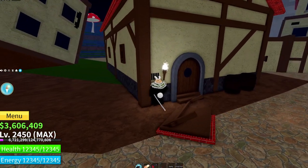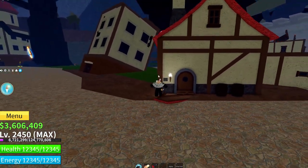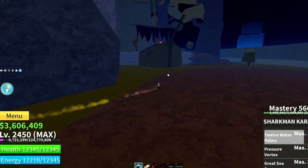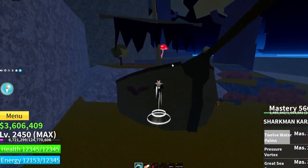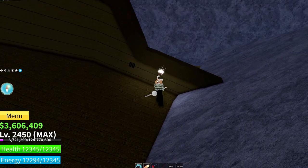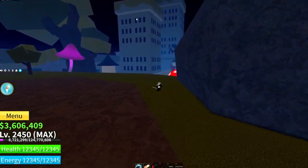The fourth torch is right here — light it, and be quick because the fifth torch is very close. Make your way up this mountain into this little broken ship and the torch is right over here. Light it. After you light all five, you'll get a pop-up saying you can enter the hideout.